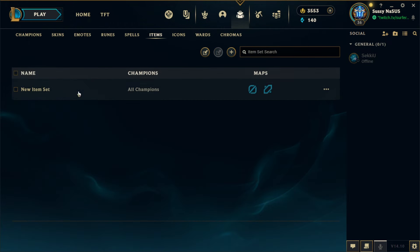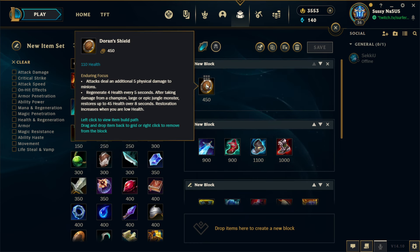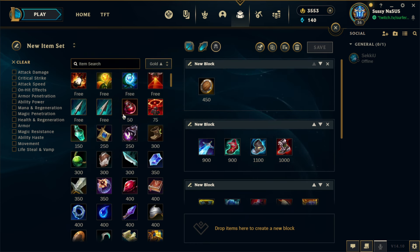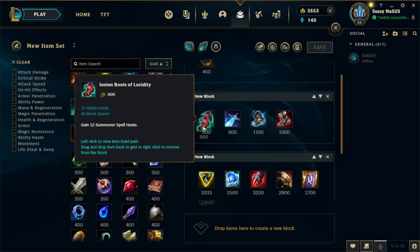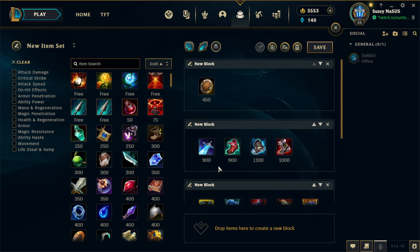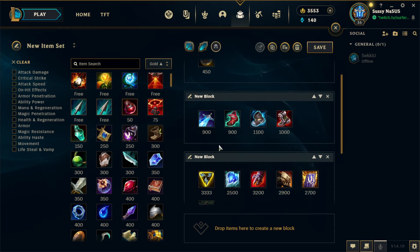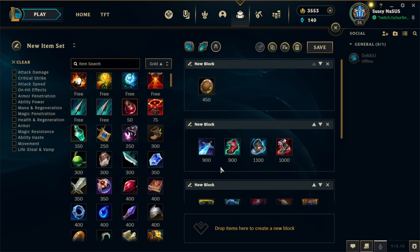If you're running Fleet or Press the Attack, you're most likely going tank build with Nasus, so you're going to build Sheen as your first item. You take Doran's Shield to start, then Sheen first against tiny and minor matchups, or Lucidity Boots for even and major matchups. Lucidity still helps you with summoner spell cooldown, so you can try other boots like Merc Treads or Plated Steelcaps, but for now I'm sticking with Lucidity — if anything changes, I'll update the guide.